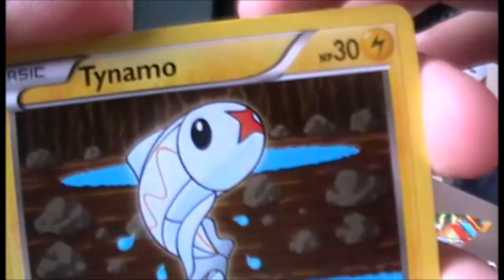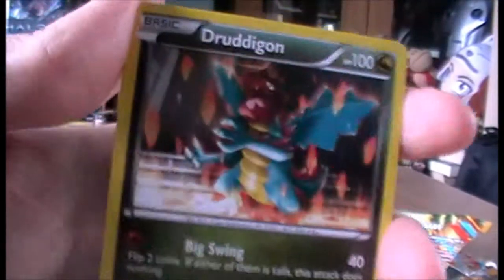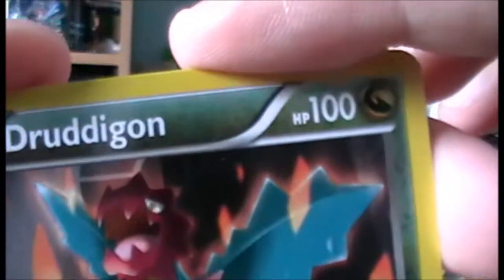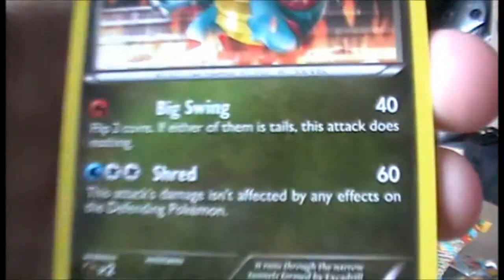Tynamo, looking adorable. We have Druddigon - a very cool looking Druddigon, he seems to be surrounded by lava there. Pretty interesting attacks, pretty powerful.